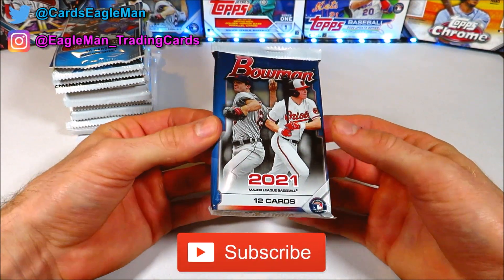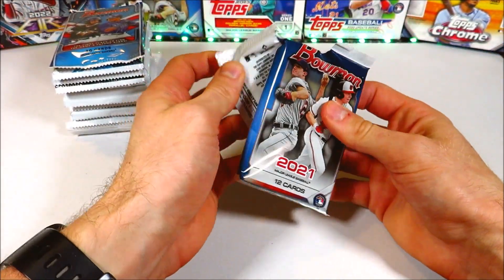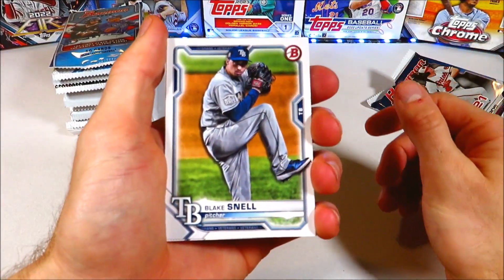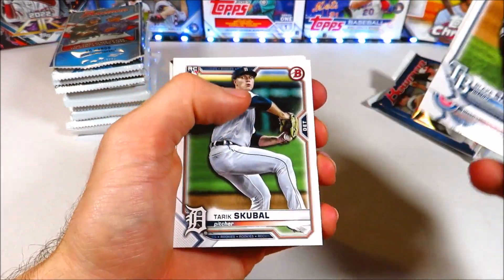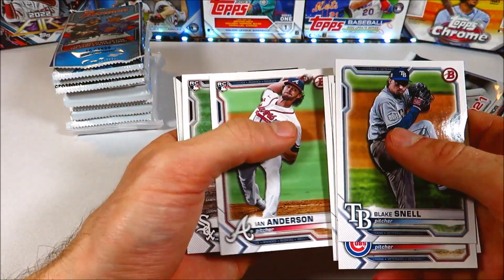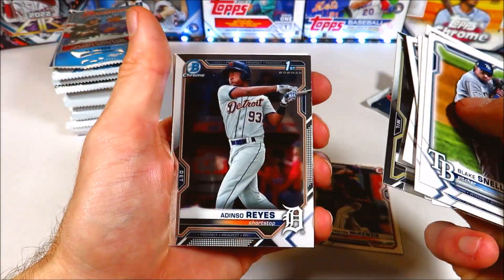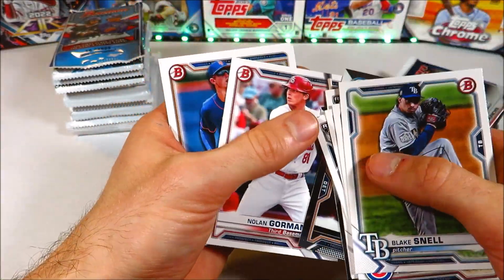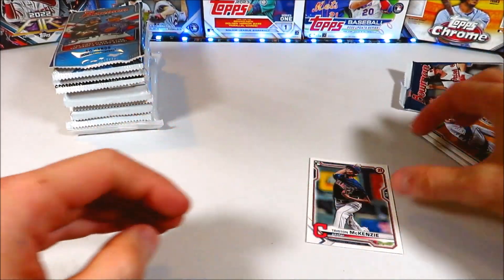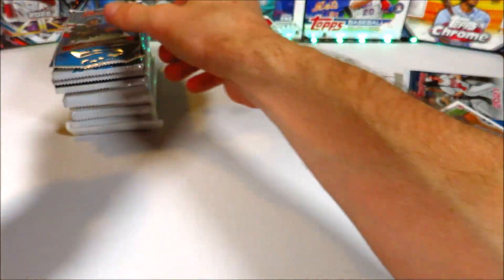We're going to lead off with a pack of 2021 Bowman — we pulled a really nice parallel in the previous video from this set. We got Blake Snell, Yu Darvish, Tarik Skubal, Clark Schmidt, Tristan McKenzie rookie card — really like that one, I'm going to sleeve it up — Nick Madrigal, Mario Feliciano chrome, Addison Russell chrome, Nolan Gorman, and Brad Beatty. Tristan McKenzie is turning into a really nice pitcher — had a great postseason and regular season.